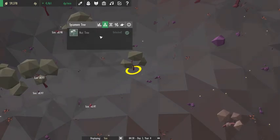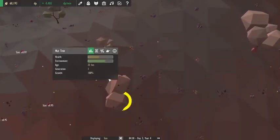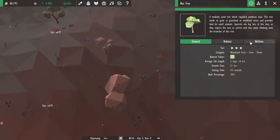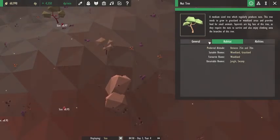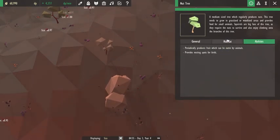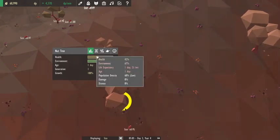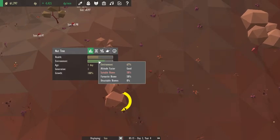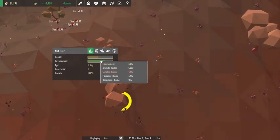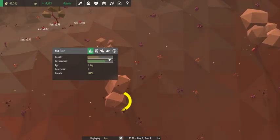There were a few requirements here to get into the nut tree. The nut tree was actually not quite happy — it needs to be in that 20 to 70 range. Are you complaining about the height requirement? Oh, the habitat is your environment. It's only a 60 — could be better.